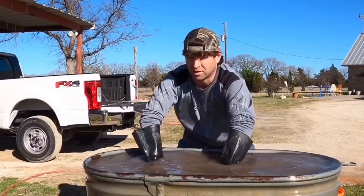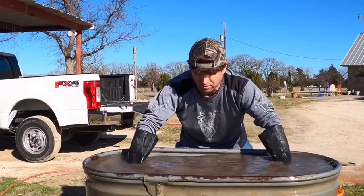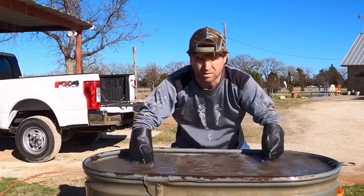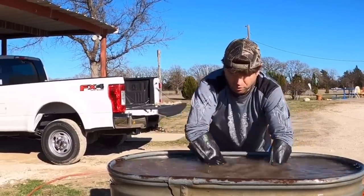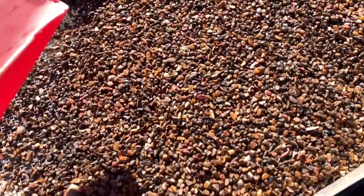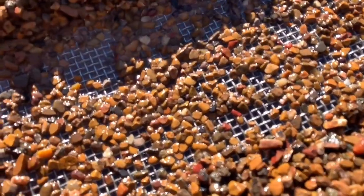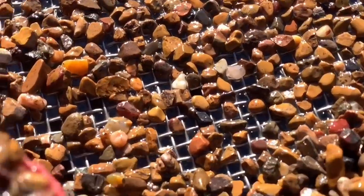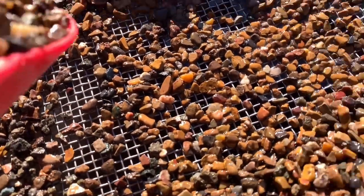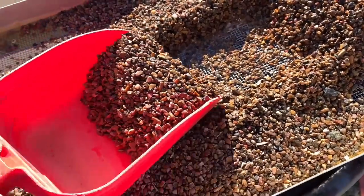It's starting to get thinner — there's so much gravel. The bigger rocks are now just on top, so a few more times. Here is the top screen — as you can see all the smaller rocks have fallen through. Not seeing a big diamond, but that doesn't mean there isn't one. Time to put this in a bucket and work the bottom screen.